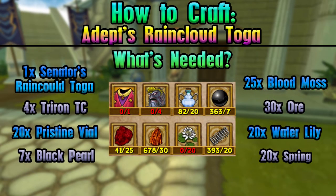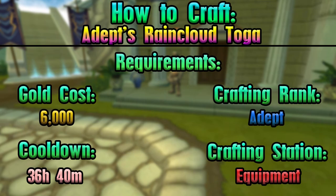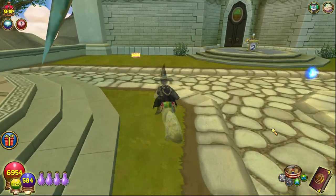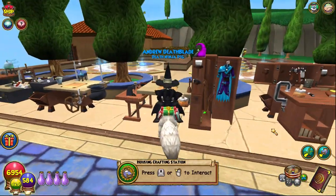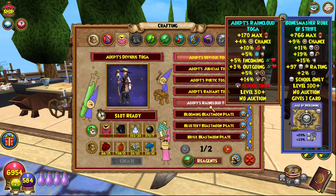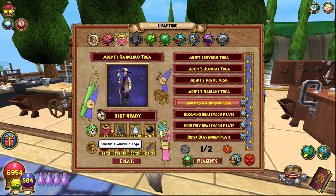As always, everything you need is on screen. This is an Aquila item from Kalos. Let's get into it and craft this bad boy up real fast — hopefully I have everything. You'll need one Senator's Rain Cloud Toga, which I recommend farming from the first boss on Mount Olympus.